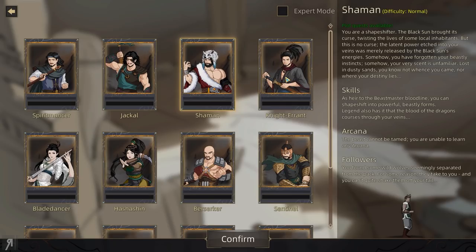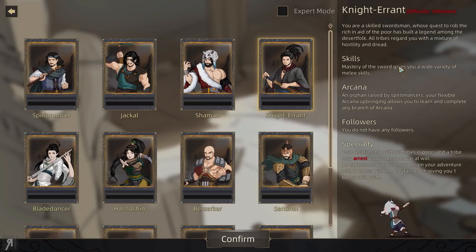You begin with two bounty hunters as followers. There's the Knight Errant — this is a very hard start. Your relationship with all tribes is poor and a tribe may arrest you or declare war at will. You begin your adventure with three bonus wisdom crystals, each giving you one bonus skill point, so it balances out a little bit but it's going to be quite harsh.